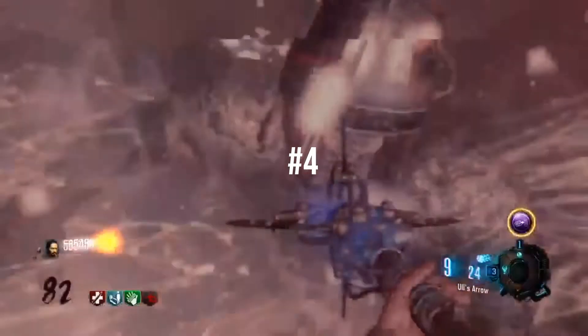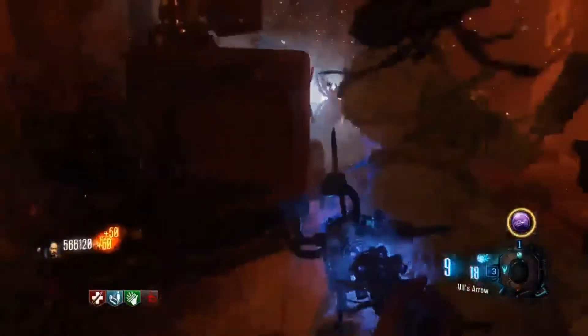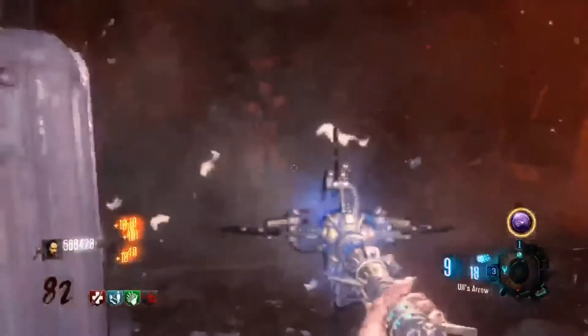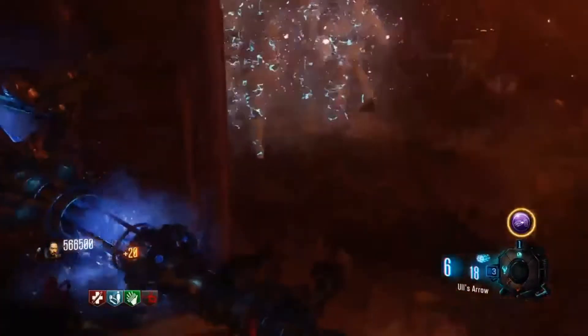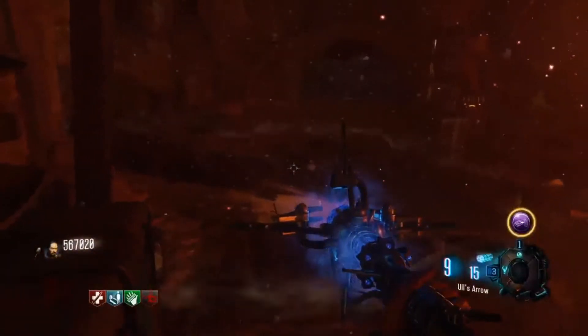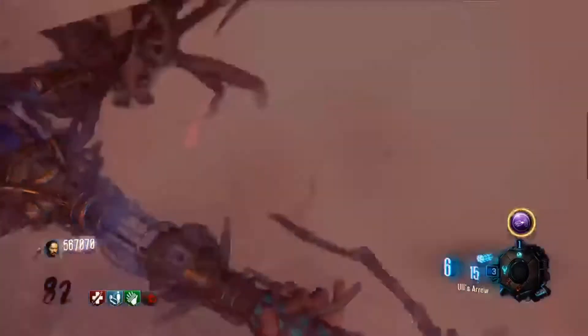At the number 4 spot, we have the Origins Fire Tunnel strat. To make this strat work, all you need is an upgraded Ice Staff and any Gobblegum that can give you a max ammo, as you can easily run out of ammo on the Ice Staff. To be fair, getting set up to get the upgraded Ice Staff might be hard, but when you're actually in the Fire Tunnel with the upgraded Ice Staff, this strat is just easy.